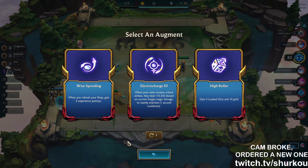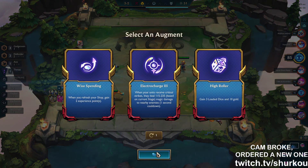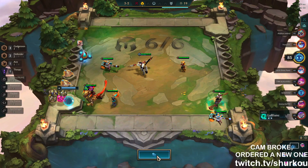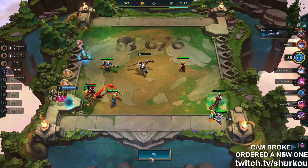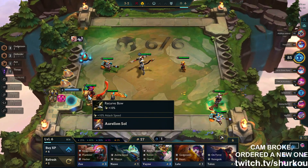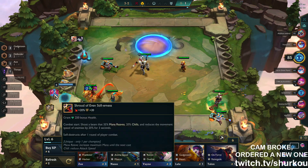I'm broke — High Roller is really bad for this, there's a lot of threats and it's very hard to hit. I roll Aurelion Soul, all three guys — there's Bel'Veth, there's everything — there's no way I hit. Electro Charge is really good. I like Why Spending, let's go Why Spending! I'll go Giant Slayer, I want to streak.